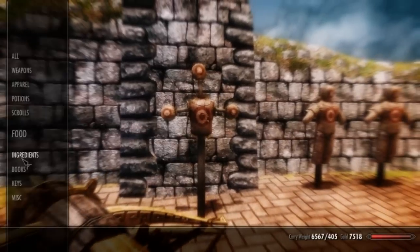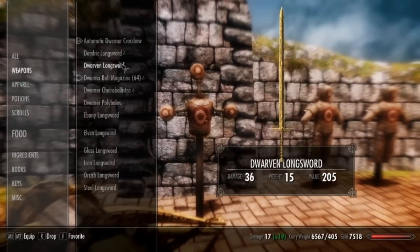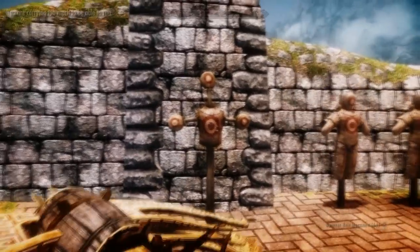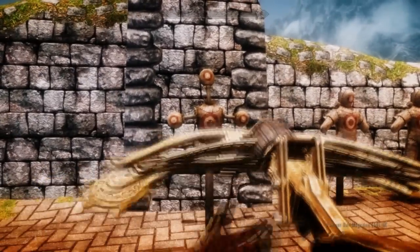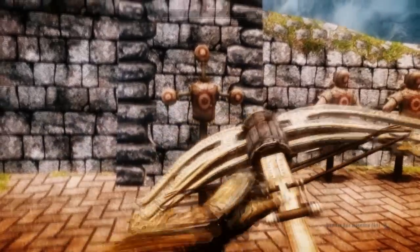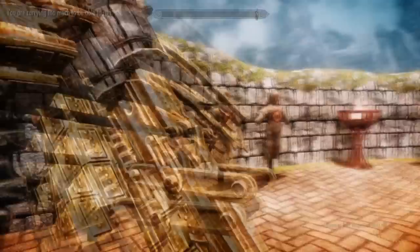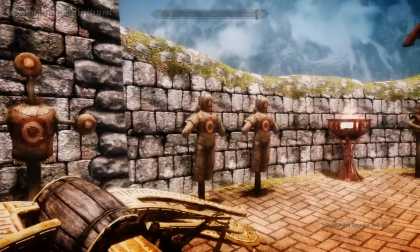So the automatic one just holds down and keeps firing. This one is burst fire — it's a lot fewer shots than the automatic, like three or four. And this one is the semi-automatic one, so it's just single shots.